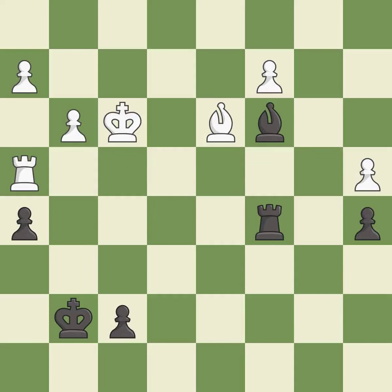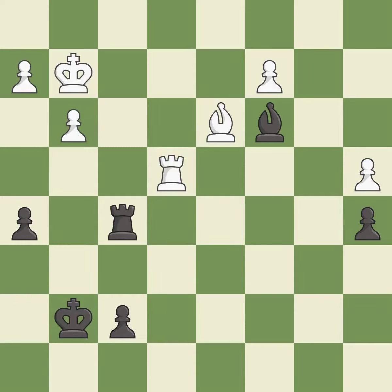This move puts the pawn on a safer square — it is good. That's not a mistake, but it's not the best move either — it is good. That's fine — it is good. This steps away from the checking rook — it is good. This is the strongest option — it is best.